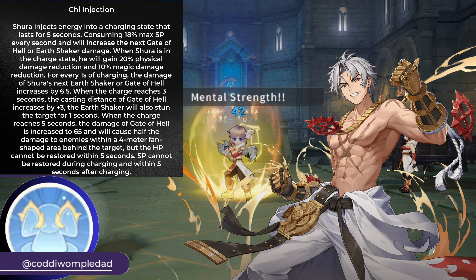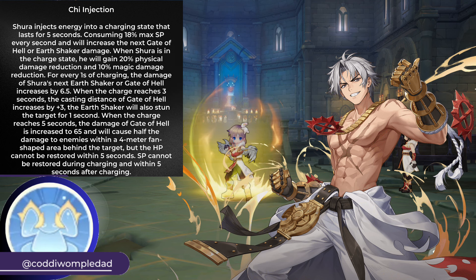After 3 seconds, the casting distance of Gate of Hell will increase by 3. After 5 seconds of Charging, Gate of Hell damage increases again, and makes it an AoE fan shape in front of the Shura.